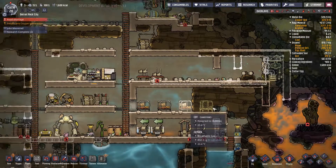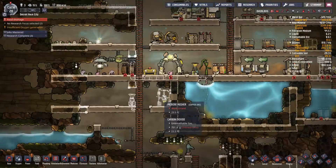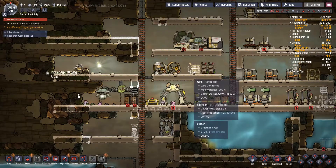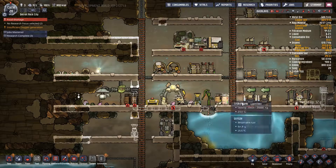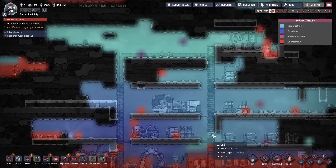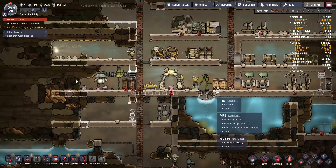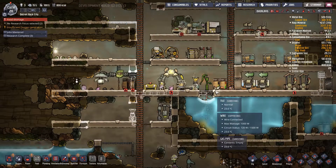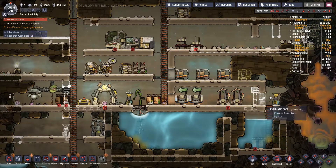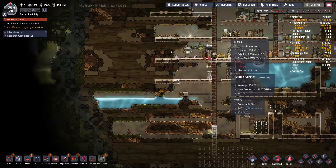We still don't have food — food's an issue because our chef is currently busy. It turns so quickly — you get this nice bright colour and then yeah, it just falls apart. How are we on algae? We are going to need more algae eventually, probably sooner rather than later.